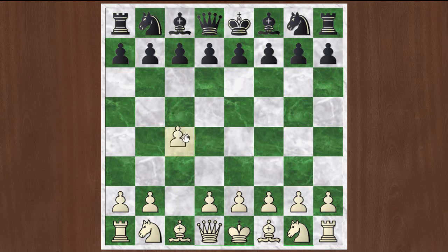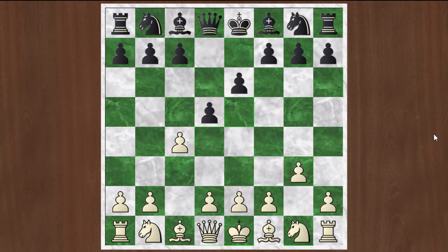I start off with C4, the English opening. My opponent goes E6, I go G3, and he goes D5. This E6, D5 setup is pretty interesting — it prevents me from getting into my Botvinnik system, because the pawns are already set up to trade off those Botvinnik pawns when they come forward. So I should just continue with normal development here, moves like bishop to G2 and knight to F3.